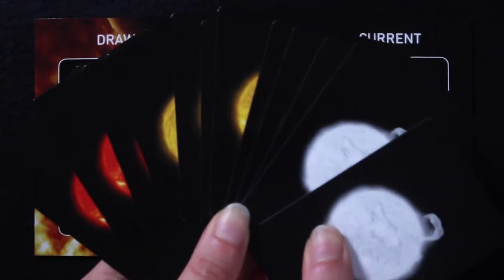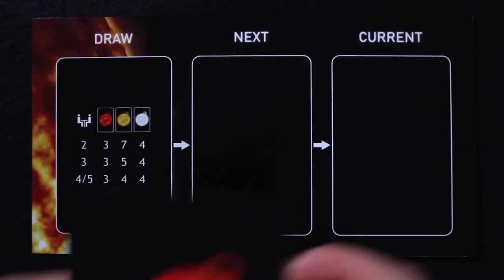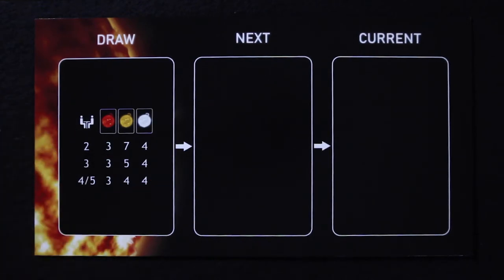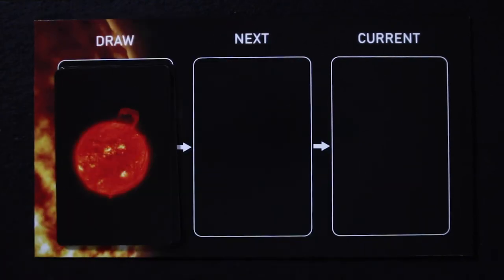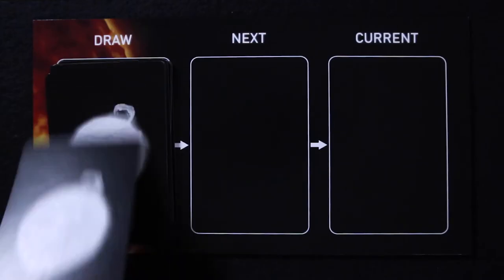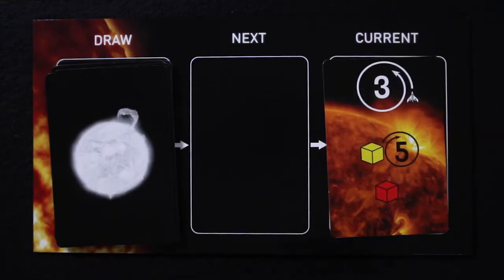Position the star board near the game board. With all cards facedown, shuffle them, divide them into three decks according to the color of their backs, and then draw the correct number from each deck depending on the number of players, according to the chart on the star board. Place the red cards down first, then the yellow ones on top of them, and finally the white ones on top. The rest of the cards are not used and can be placed back in the box. Turn over the top two cards and place them on the next and current slots on the star board.